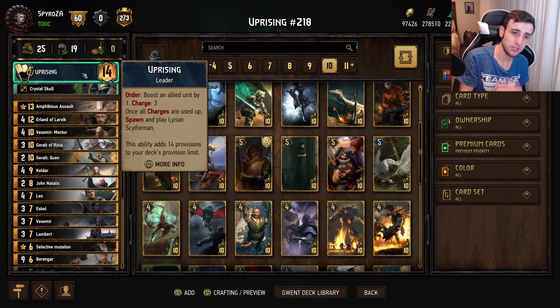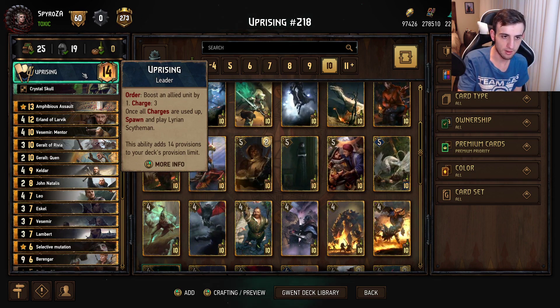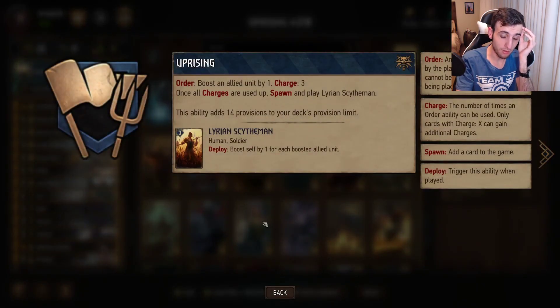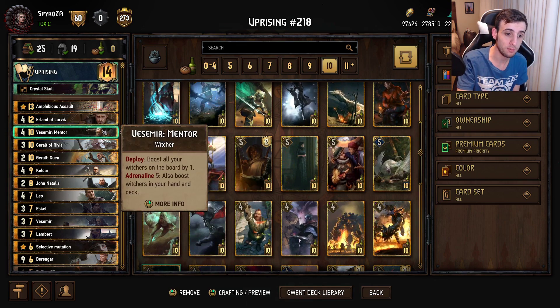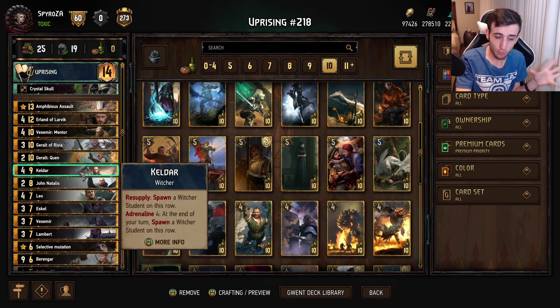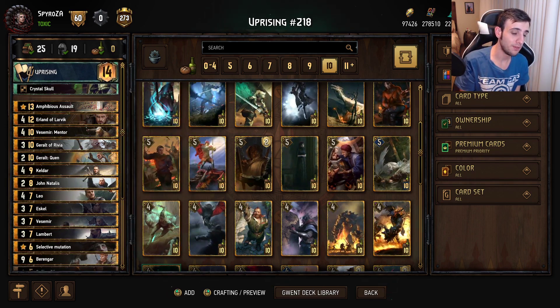What does the Uprising leader ability do exactly? It boosts an allied unit by one, with three charges. Once all charges are used up, it will spawn a Lyrion Scytheman. The Lyrion Scytheman will boost itself by one for every boosted allied unit you have. This deck puts out quite a few boosted units, especially when you combine it with Witcher Trio, and it has a lot of ways to swarm the board.